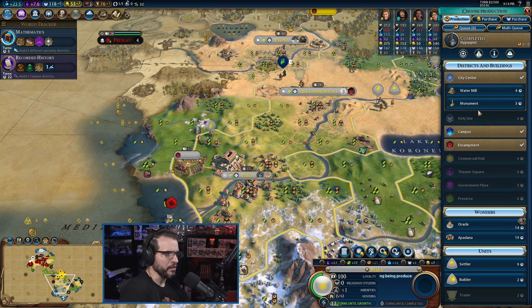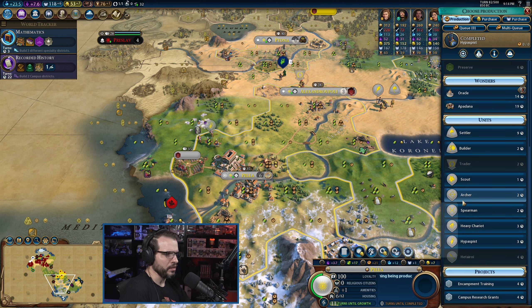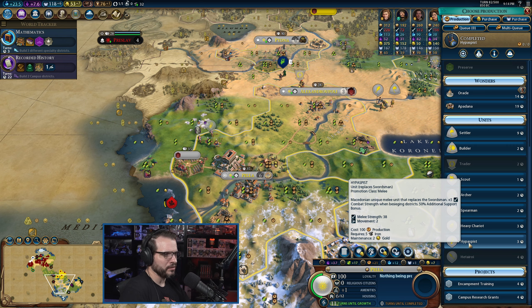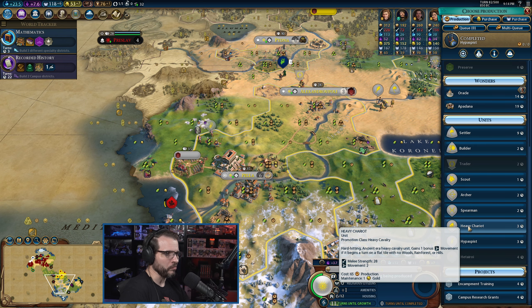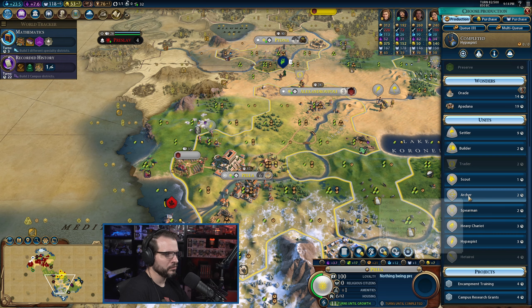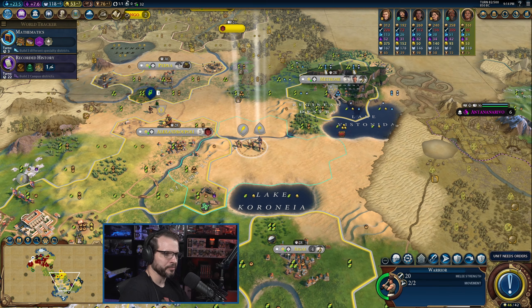We may just get our economy good enough that we can buy these at some point, because I feel like we've got to work on military units at this stage of the game. When do I get another hippacupist? I want a couple of these, but it costs more gold each time. I'd like a couple more archers to help out, especially after we just lost one.